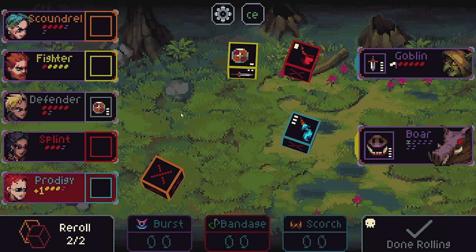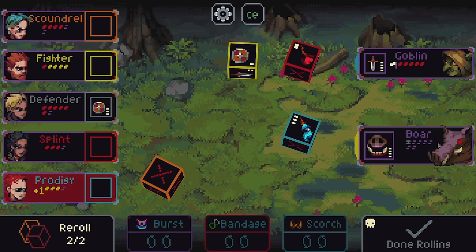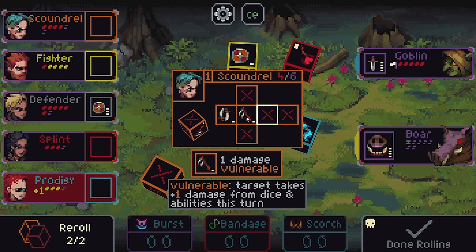This is a very good shield, I'll take that. This is one that will heal for five HP, but it is single use — so this side of the die would get turned into a blank. I should show what — we've got five different party members here that are each different classes: Scoundrel, Fighter, Defender, Splint, and Prodigy. Each has a different loadout of dice. The scoundrel's is very disappointing right now. All these characters you start out with at the very beginning are not going to be super great, but they get upgraded as you go.